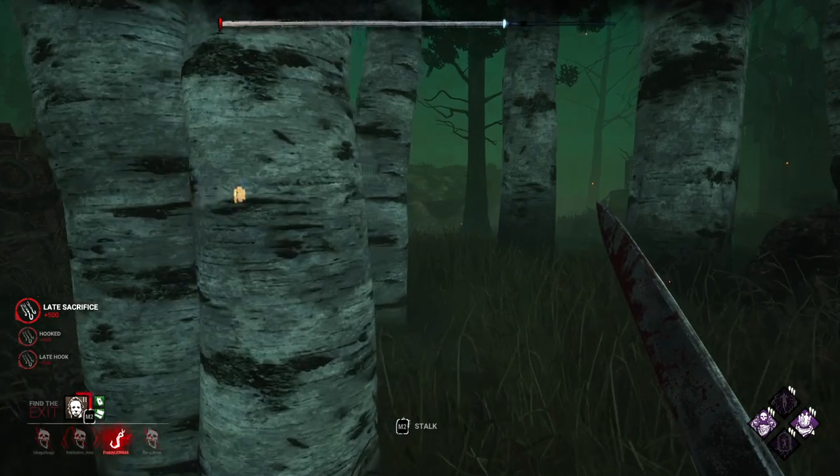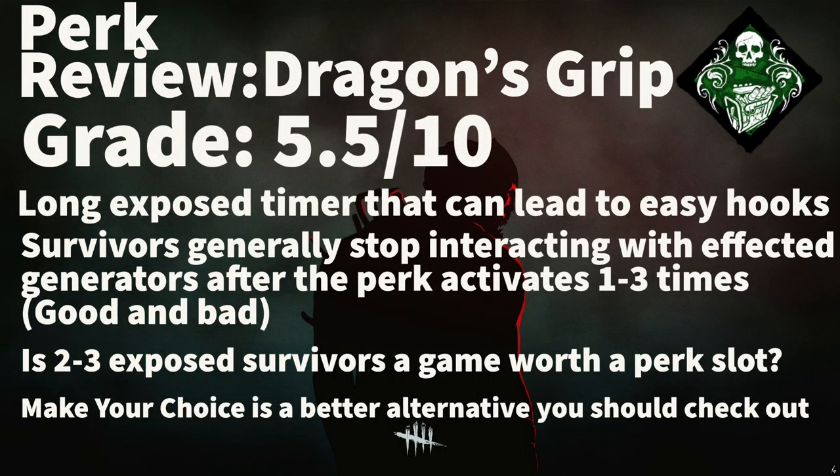Let's give this perk a grade. Dragon's Grip is a 5.5 out of 10. If a survivor interacts with an affected generator, they're going to have a long exposed timer that should lead to easy hooks for the killer. The reason this perk is not graded higher is that survivors will generally stop interacting with generators they see you kick after this perk triggers 1 to 3 times. This is good because they leave the generator to regress for 30 seconds, but bad because you don't get the main intended benefit — insta-downing survivors. So you have to ask: is 2 to 3 exposed survivors a game worth a perk slot? For some, maybe. For me, not so much. I would look at the alternative Make Your Choice, which should activate more and is better overall.